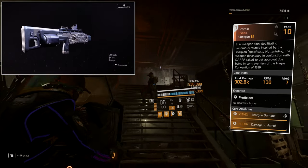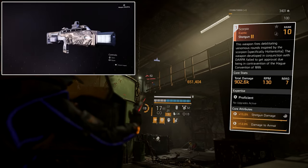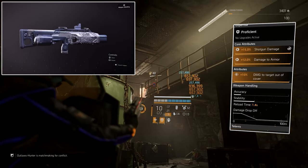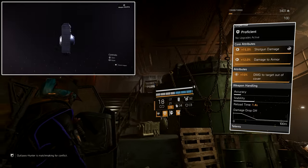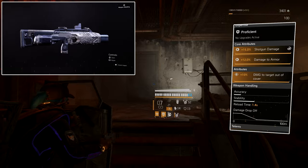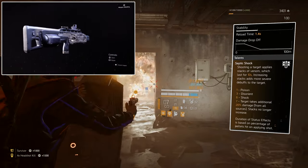For our primary weapon — you won't be using it much, maybe if your shield breaks — I'm using the Scorpio exotic shotgun. This is just an easy gun to use: you can make enemies stagger, disorient and shock them. The core attributes are 15% shock damage, 12% damage to armor, and 10% damage to targets out of cover.